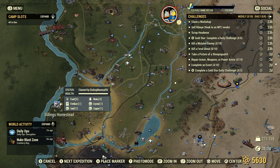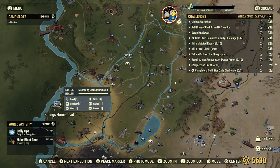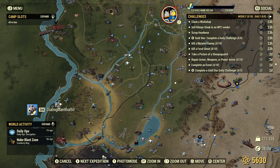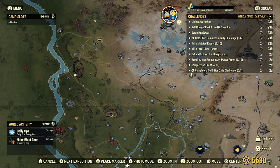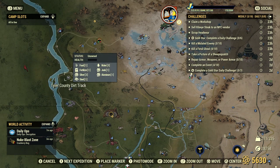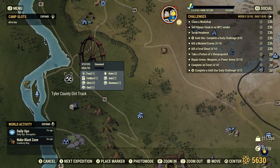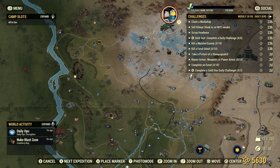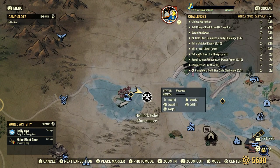The best places to go that I find is right here at Billings Homestead. It's a nice big field and there's usually a couple of ghouls in that house, so that one is fairly easy. Another good place to go is right here at the Tyler County dirt track. Even though the area is a little bit bigger, there's usually only maybe half a dozen enemies around. Sometimes when you come up to a workshop you'll be able to claim it right away because there's no enemies nearby.